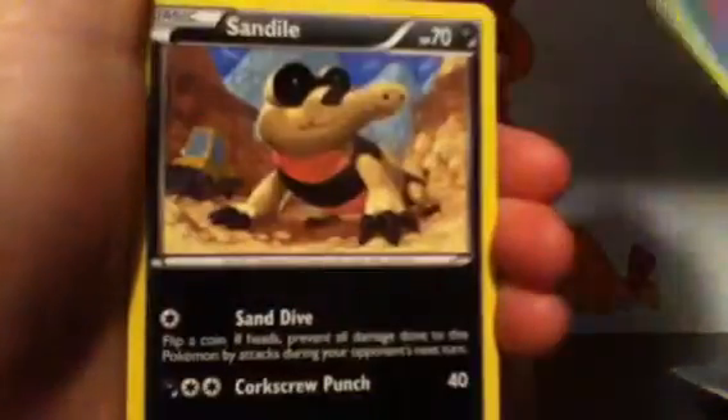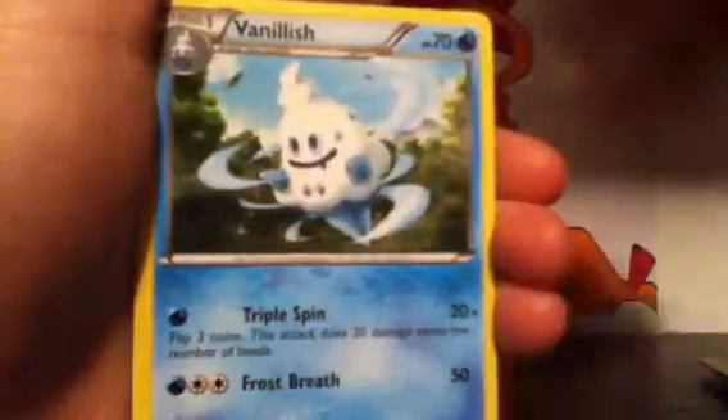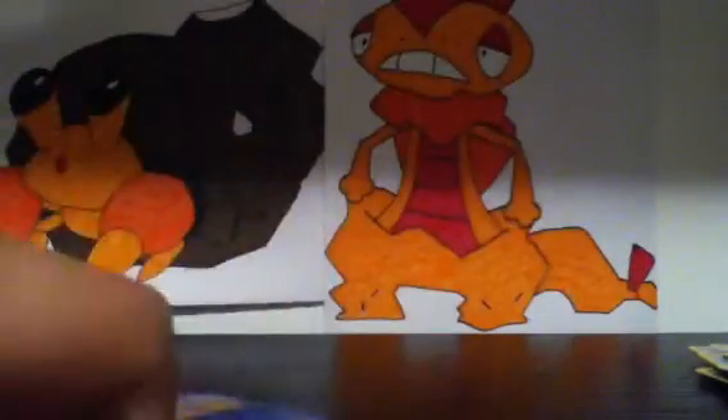I've got the code card, put it to the side. I've got a Clink, Vanillite, Slowpoke, Sandile, Joltik, Vanillish, Hediria — whatever they're called — and N. That's really nice. Our Reverse is a Joltik — really nice. And hopefully for a Holo, it is an SL.